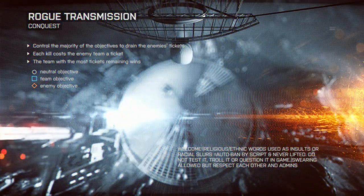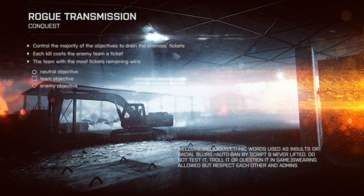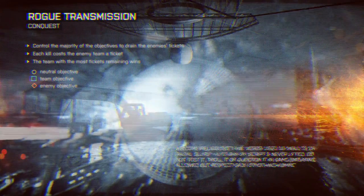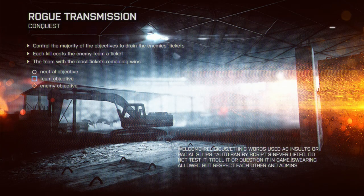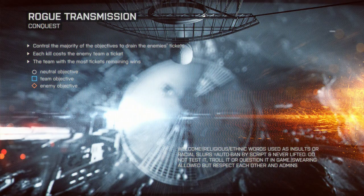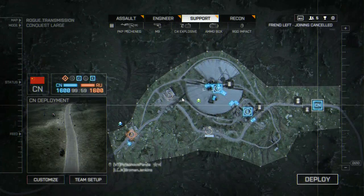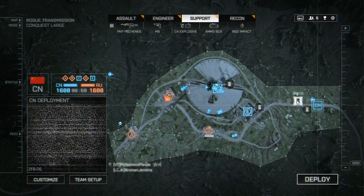Support is easily my favorite class in this game, both in terms of time played and the gadgetry available. It's got some really important stuff in it, and one of those important things is actually the ammo box. This is a starting piece of equipment with the support class in Battlefield 3, but in Battlefield 4 you actually have to work your way up through the ammo pack first.